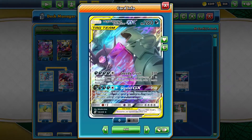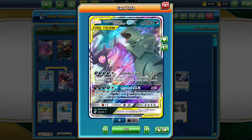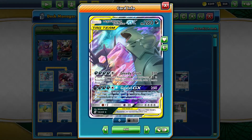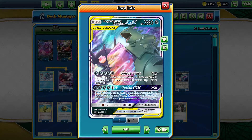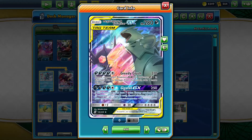Finally, we have Mega Sableye and Tyranitar, mostly for its Greedy Crush ability, which lets us take an extra prize card if our opponent's Pokemon is a Pokemon GX or Pokemon EX. So it's really useful for getting an extra prize card when we knock out our opponent's Dedenne.